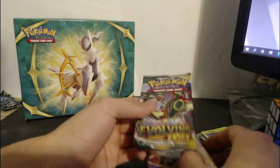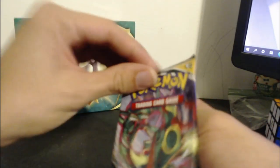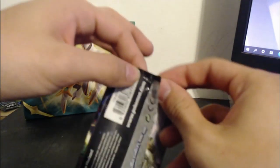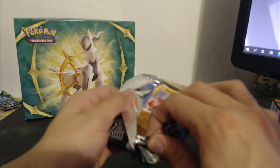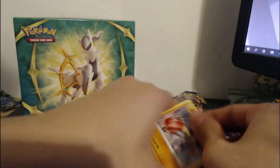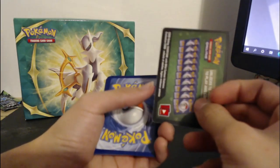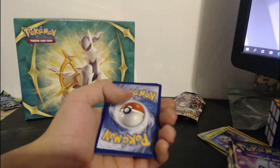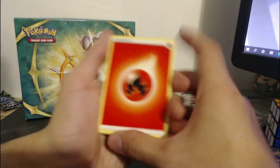Let's say the Brilliant Stars for last, and then put the packs from new to kind of old. So Evolving Skies should probably be an older one — we'll open this one first. I'll be surprised to pull out something pretty cool. It's only one Evolving Skies pack, but I can't remember if this is a really good set. I think this might be the Eevee set. My dad told me that you don't get any good cards when you have a green and black outline.